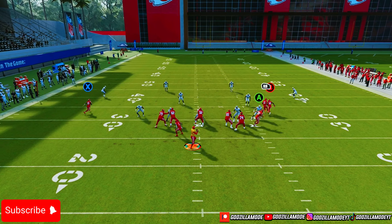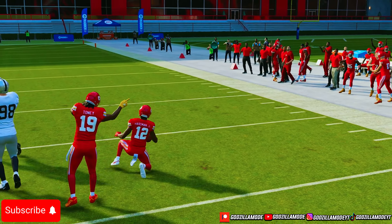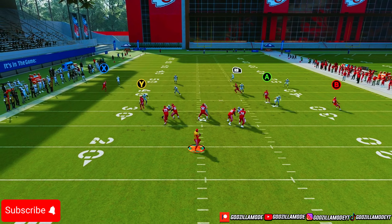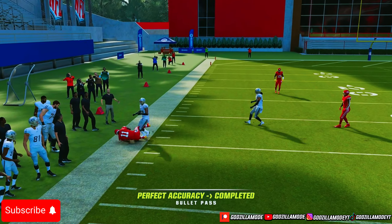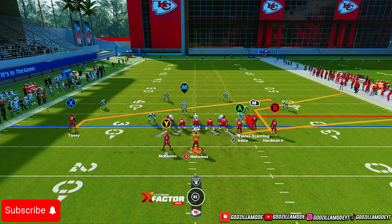Remember: Stick play, Mesh Spot, and Verticals. With Verticals you can run it default but sometimes it gets picked up. If you don't have zone kills you can still make reads. There's multiple things y'all can do with this West Coast Bunch — I might make a separate video on this offense. Make sure y'all sub to the channel, like this video, comment below if this works for you, and I'll see y'all in the next video. Peace.